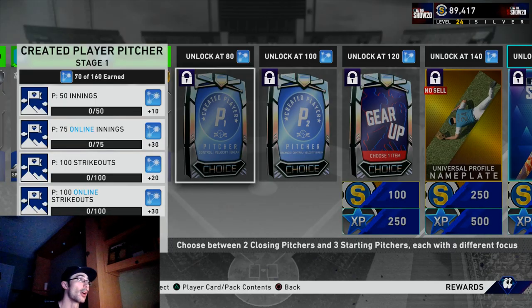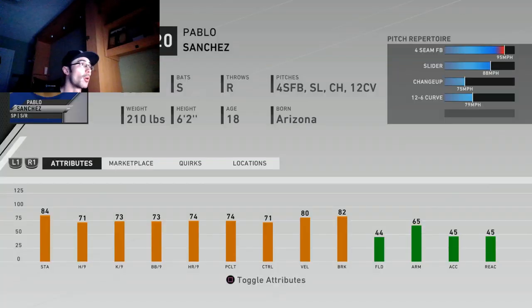Here I'm showing how you're able to collect the remaining program stars for this selection. If I pitch 75 innings online I'll be able to unlock the remaining 30 program stars and make both selections. Here are the base stats for the starting pitcher creative player — pretty good: 84 stamina, mid-70s hits and K's per nine, velocity in the 80s, break at 82. The pitch repertoire is decent — four-seam, slider, changeup, and 12-6 curveball.